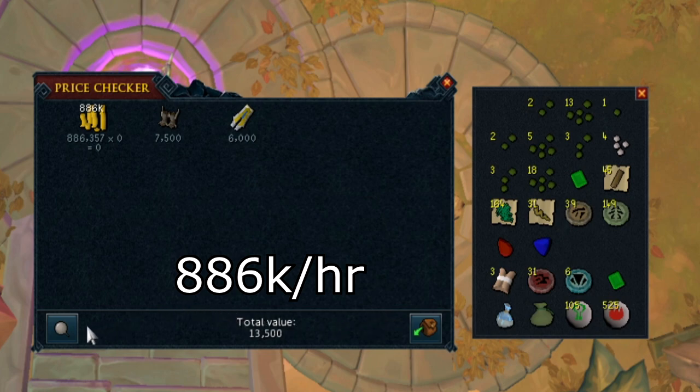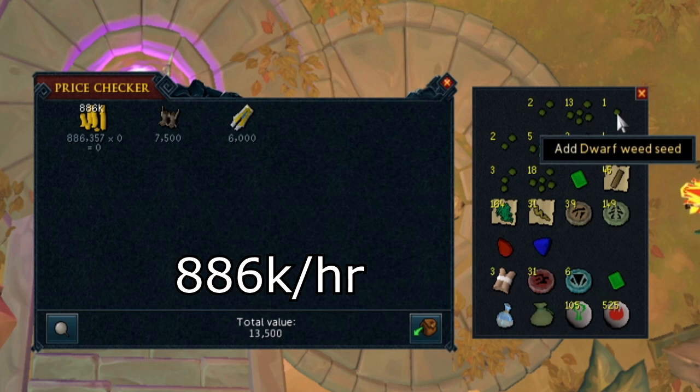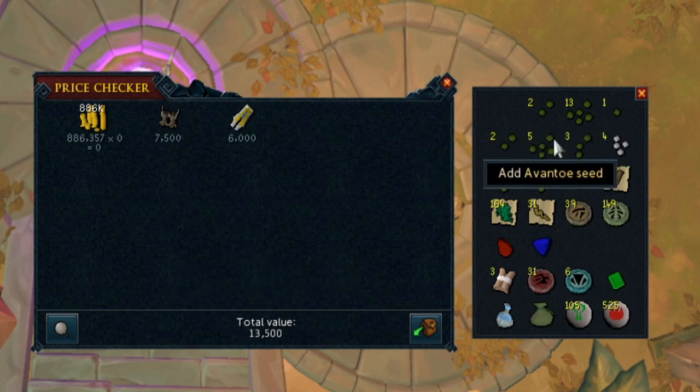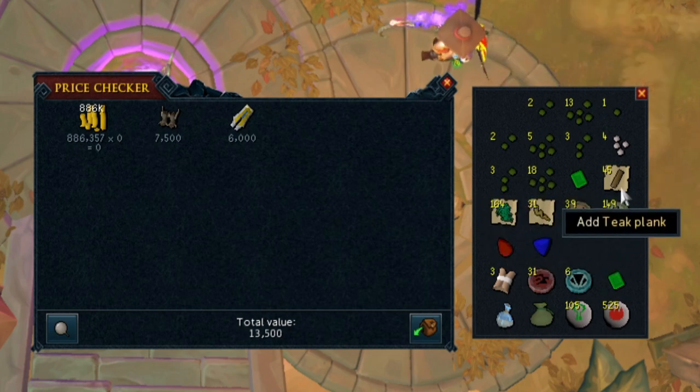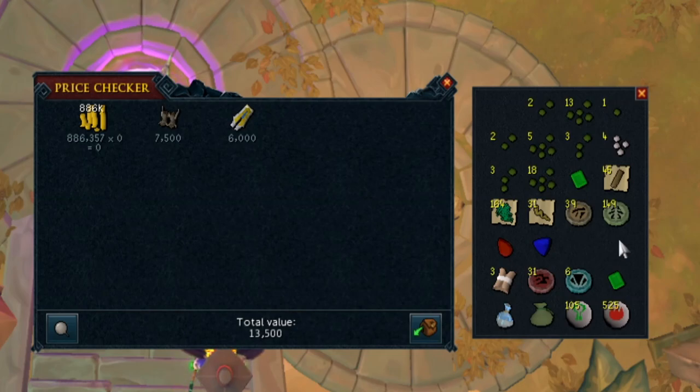Another good thing about turrets is you can also get gems, limp roots, herbs, and herb seeds from them. If you have a herb bag, herbicide, seedicide, or a gem bag, those would come in handy to save inventory space. I ended up getting 31 limp roots and 47 herb seeds after an hour of doing this. So if you want money and herblore supplies, this is a pretty good method for that.